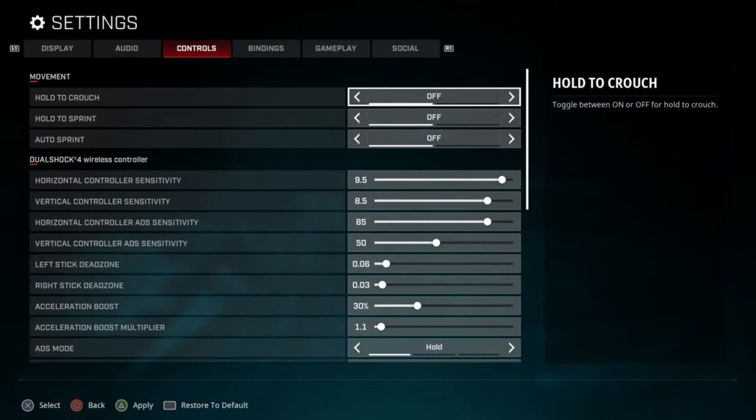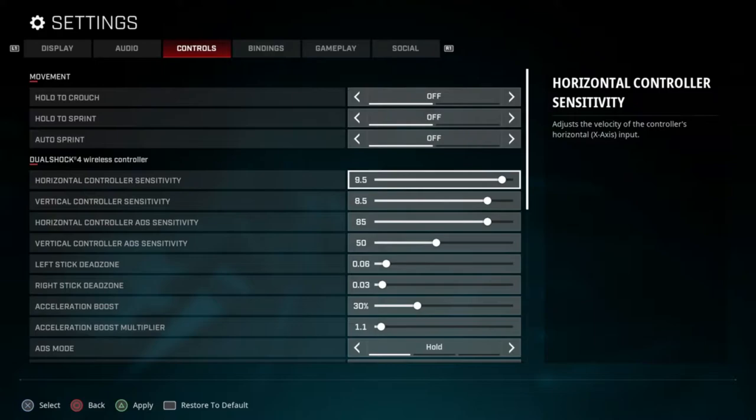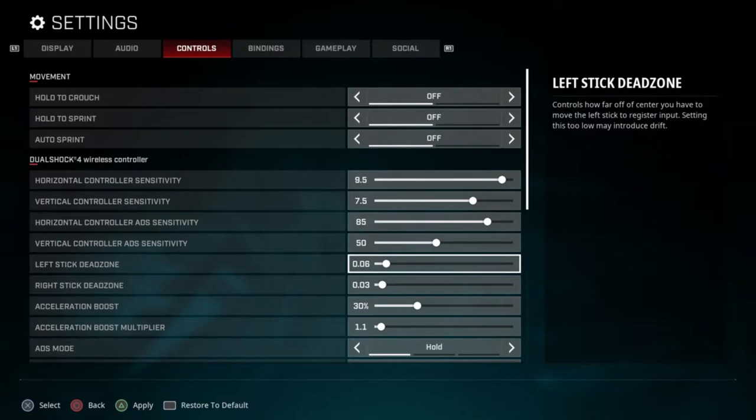To start off, I play with no hold to crouch, no hold sprint, and no auto sprint. My horizontal controller sensitivity is 9.5, and my vertical controller sensitivity is 8.5 — though I do feel like I'll go back and change it to 7.5 or 7 because 8.5 is a little wonky. As you can see, just go down and change it to around 7.5 or 8. ADS I have at 80, vertical at 50.